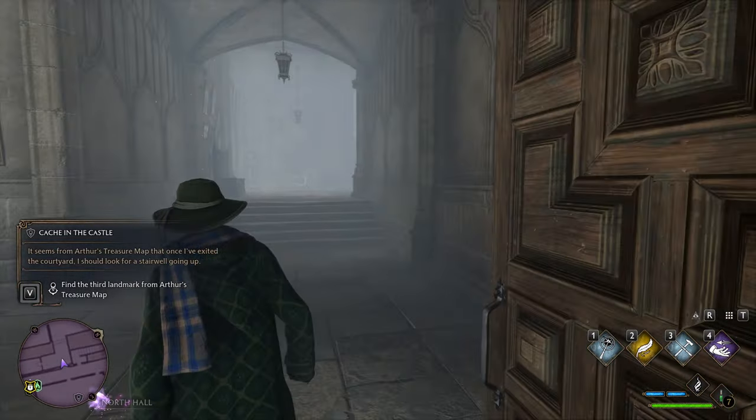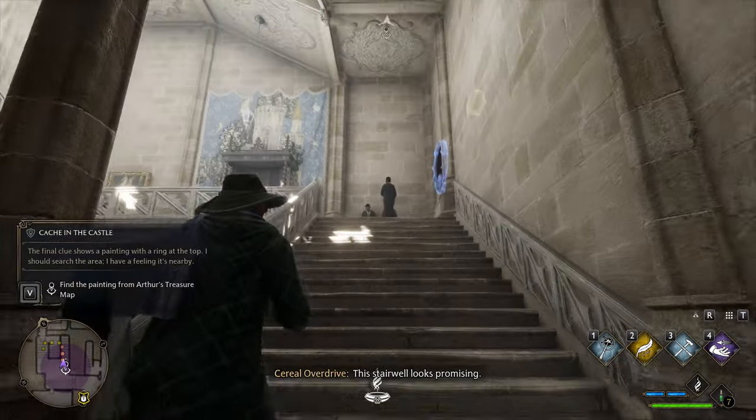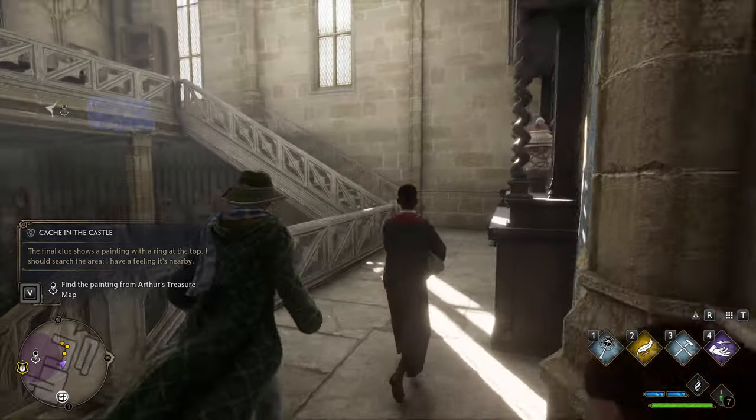Anyway, keep going past the fountain, go through this door. Now what you're going to want to do is go straight — you're going to see a stairwell, and my guess is this is where all of you got stuck.